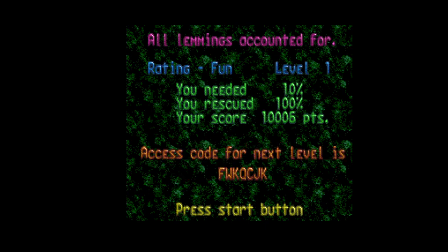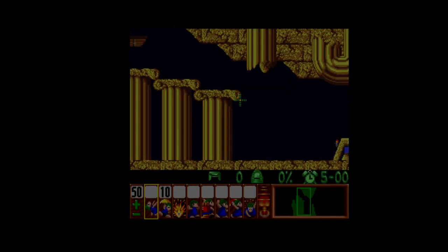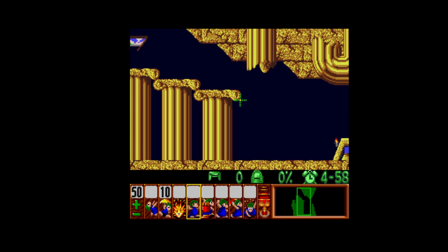You rescued every lemming on that level — can you do it again? Passwords. Press start button. Only floaters can survive this — press select or the start button.